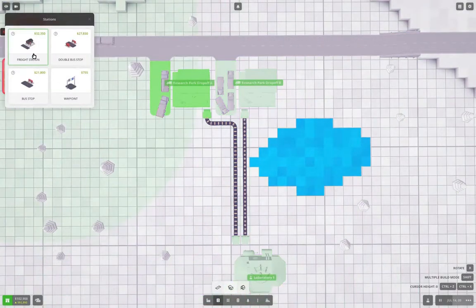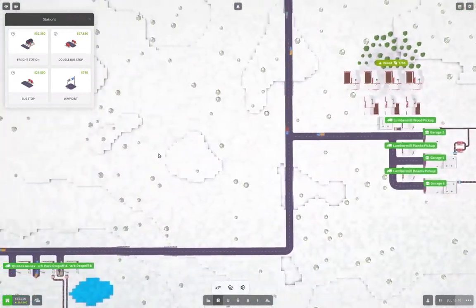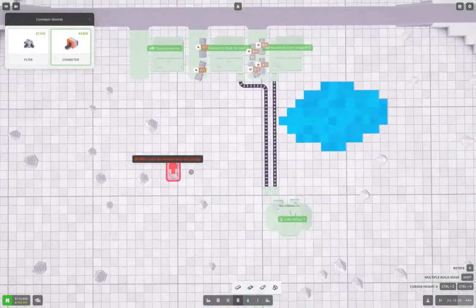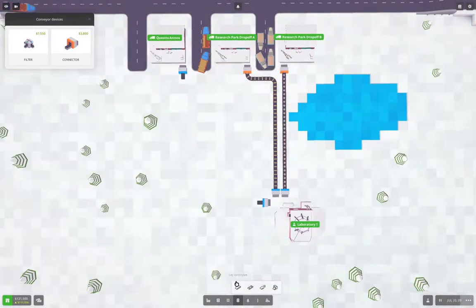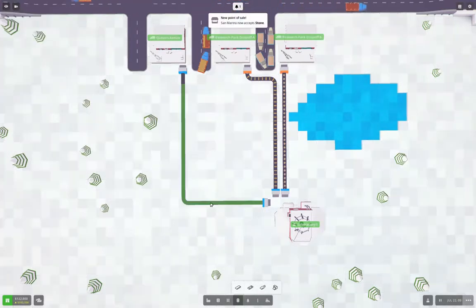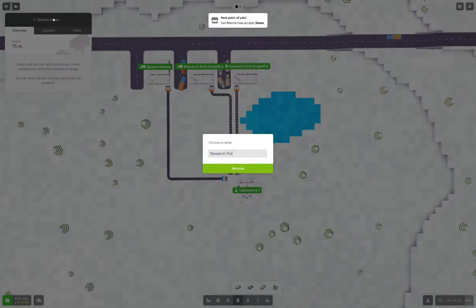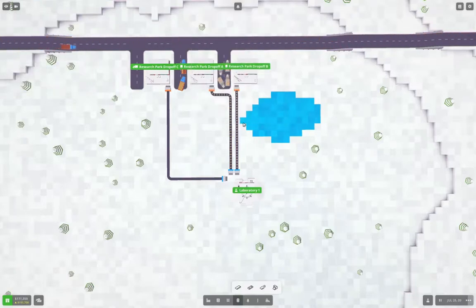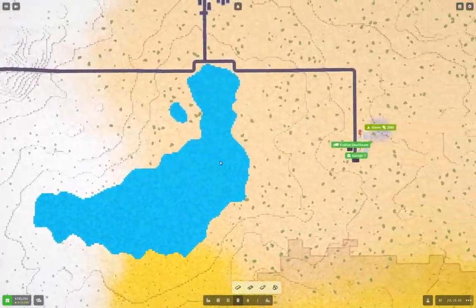I'm going to put another station here, and I'm going to do the same business I did before. We do this and this, then we can bring this in like this, and this will be Research Park Drop-off C.